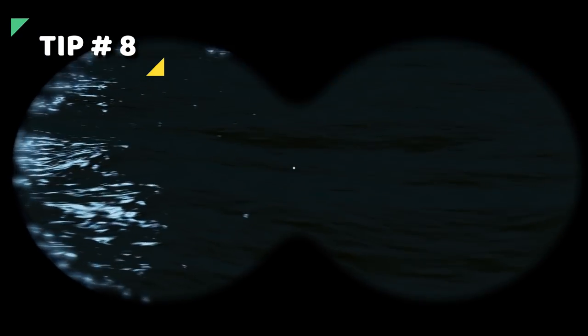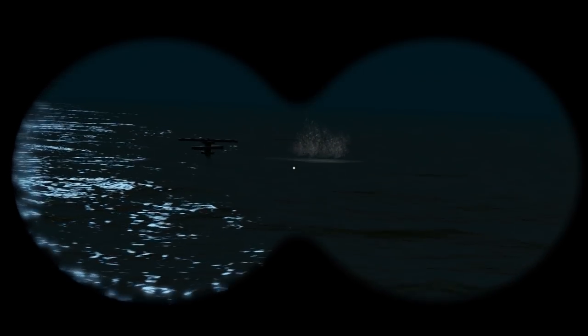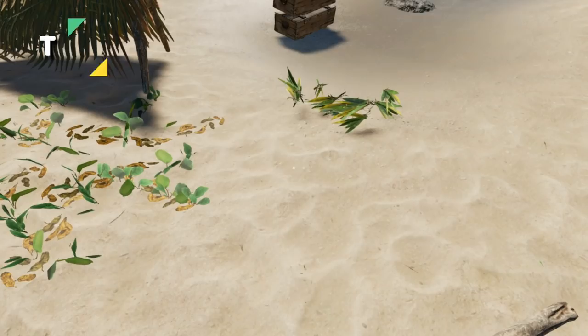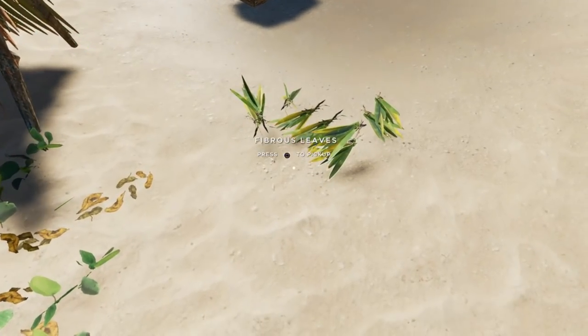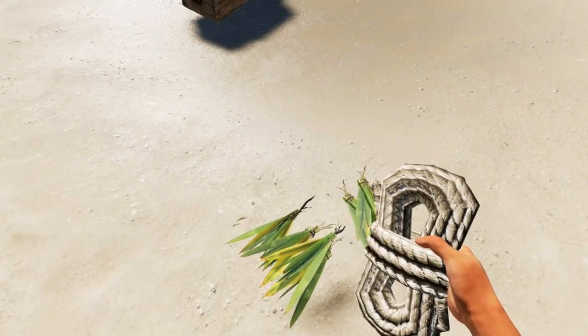Tip 8. Submerged wrecks are a lot easier to spot at night. Just look for the bubbles on the surface of the water. Tip 9. You don't have to have everything you're going to craft in your inventory to craft it. You can actually have it on the ground, just be near it and quick craft just like that.